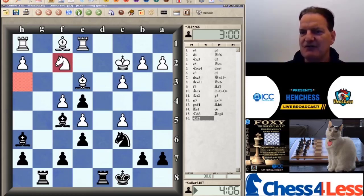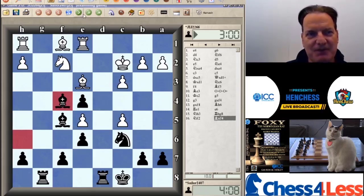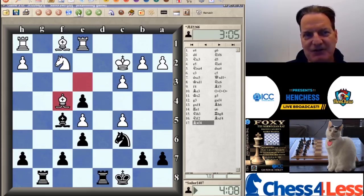Bishop takes F4 — bam! This shatters the white pawn structure. He pretty much has to take; otherwise you're just going to have another one and be a pawn up. So Bishop takes, and then of course Pawn to E3 check.